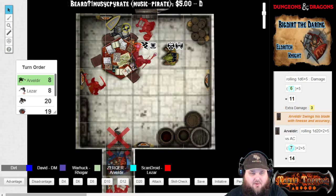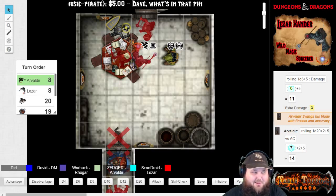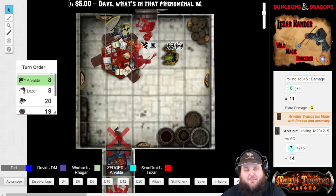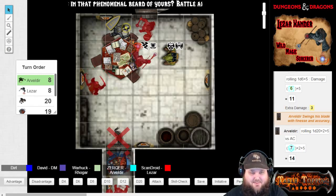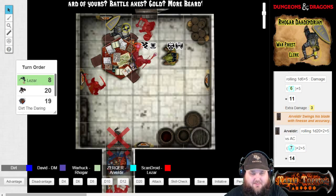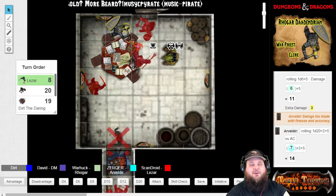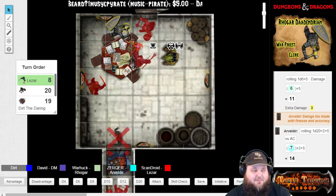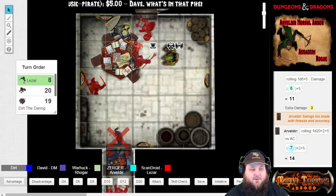Can I take my bonus action and disengage? I will allow you, but next time you need to tell me beforehand. I take my bonus action, disengage, and move five feet back again. Lazar, welcome back to the fight — you are no longer stunned. All of a sudden you were just frozen there in shock. You don't even know what happened.